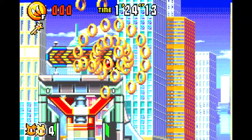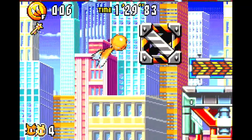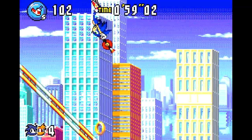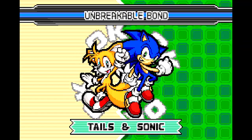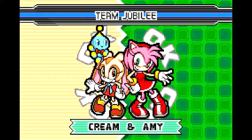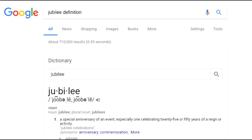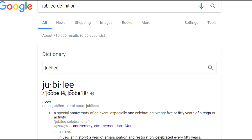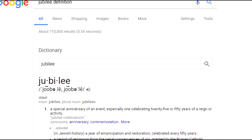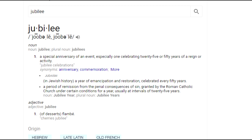With all characters unlocked, I can discuss the team names. For some reason not every combo has a name, but for the ones we do have, there is the Unbreakable Bond of Sonic and Tails, the Fighting Buddies for Sonic and Knuckles, the Lovely Couple of Sonic and Amy, and lastly Team Jubilee for Amy and Cream. Wait, what does that even mean? Let's see — a special anniversary? In Jewish history, a year of Emancipation and Restoration? Or a period of remission from the penal consequences of sin granted by the Roman Catholic Church under certain conditions, usually at intervals of 25 years? Yeah, let's go with that.